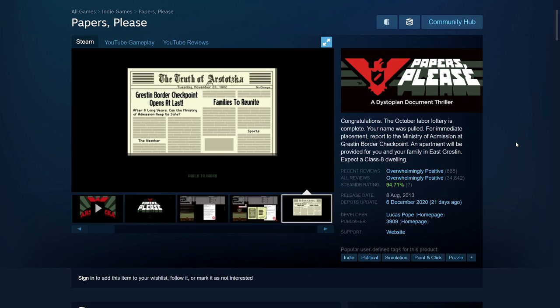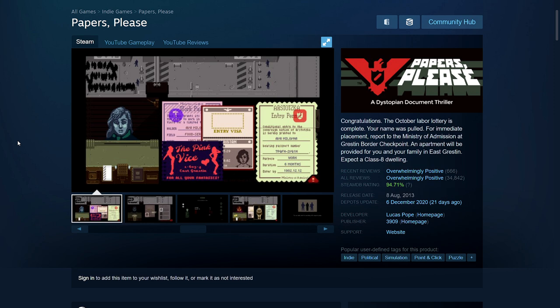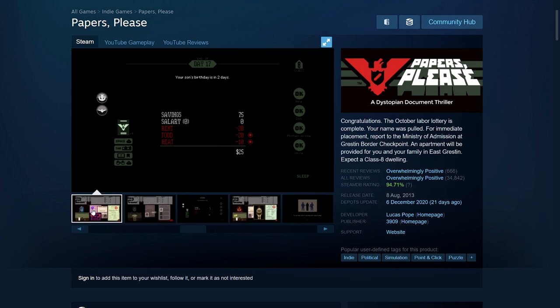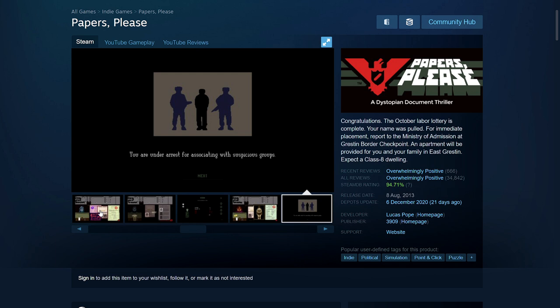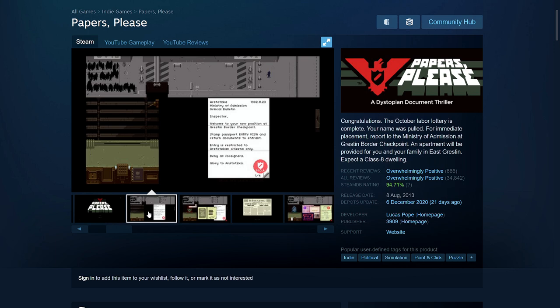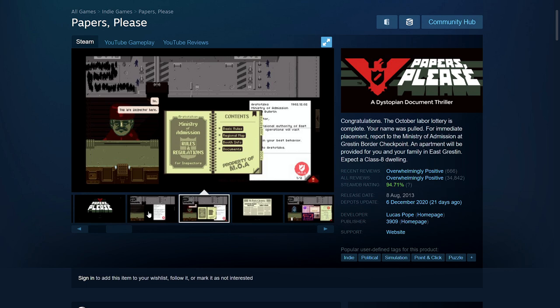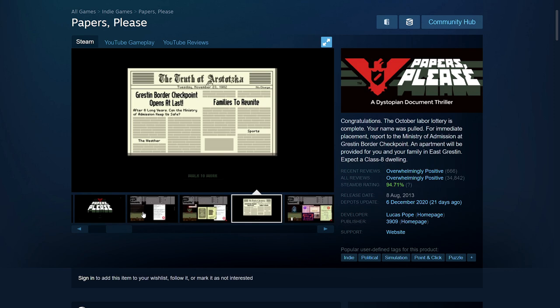So on to our list. We start with Papers Please — overwhelmingly positive reviews. I played it and did a full let's play on the channel. It's an awesome game where you play as a border agent in a fictional country, checking people's papers for forgeries and illegal documents. There's also a story going on where you can let some people pass for money, while worrying about providing for your family and following the law. It has around 20 different endings.